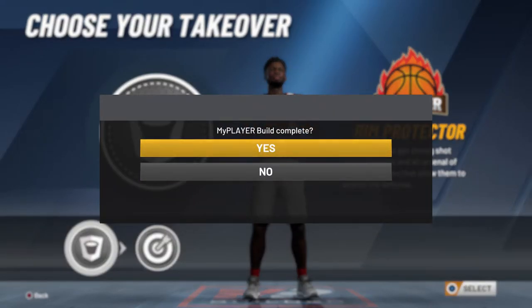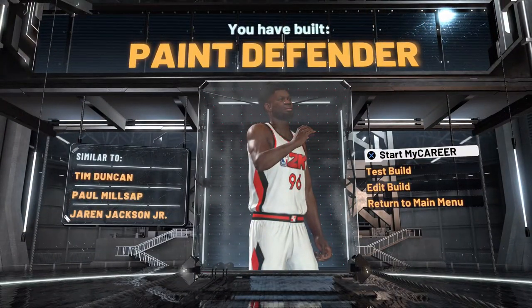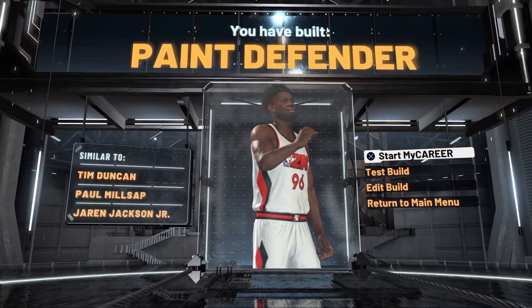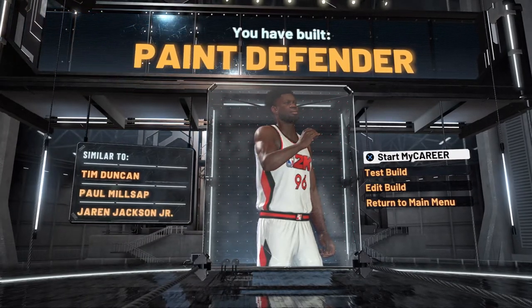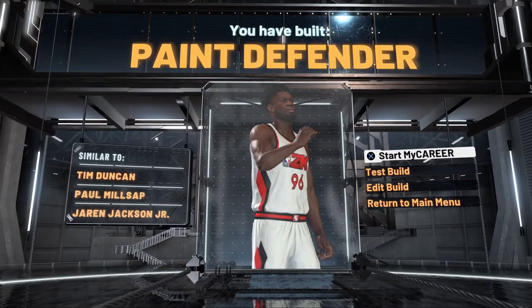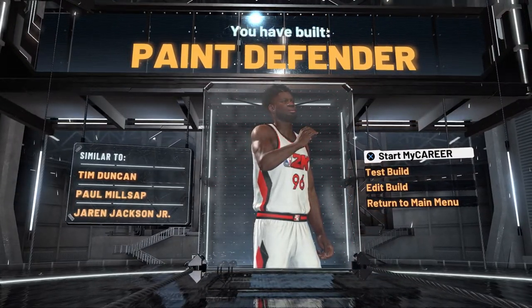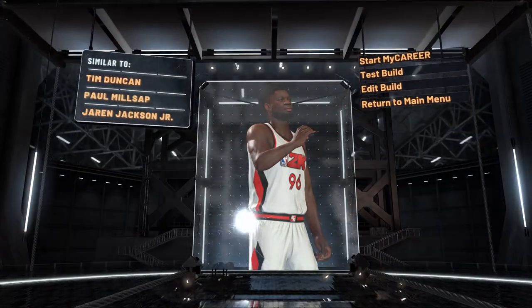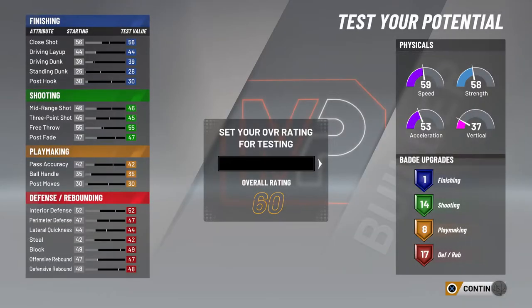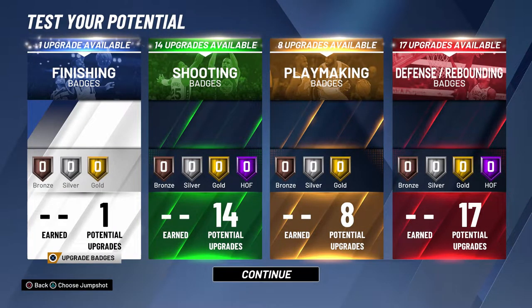I'm gonna pick Rim Protector and see what it makes us. Paint Defender — okay! If you want to go with the Paint Defender, this is what you can build. You're being compared to Tim Duncan, who is a goat and won a lot of championships. Paint Defender for this big man build is pretty dope. Let's go to test build to see what badges you can potentially get. This is my opinion — you can put these badges in other places per your choosing.